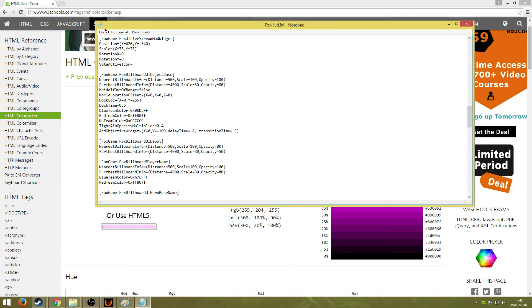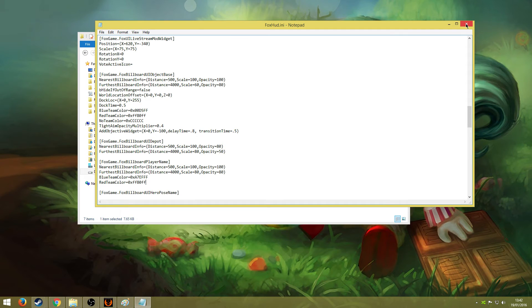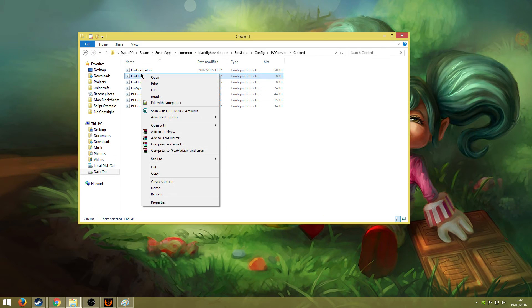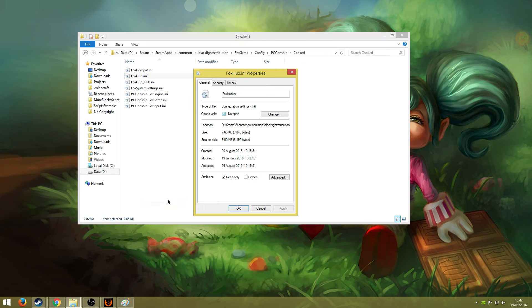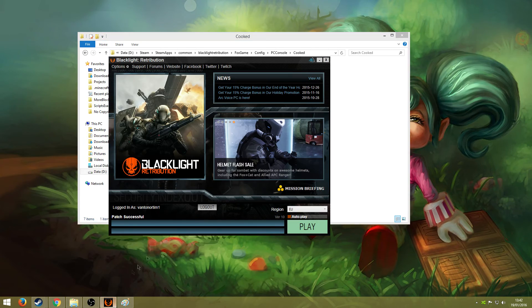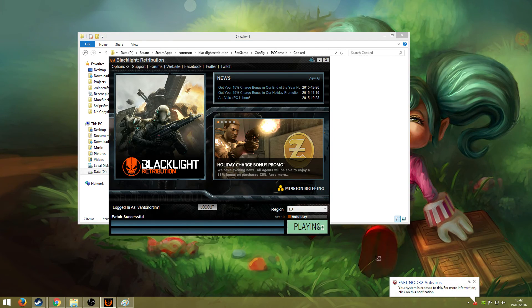Once you have changed everything you wanted, go ahead and save the file, close it, and make sure you right click, go to Properties, and make sure it is set to read only. Yours won't be by default, but if you tick it it will be. Once you click OK it will be saved. After that you can just start the game up.